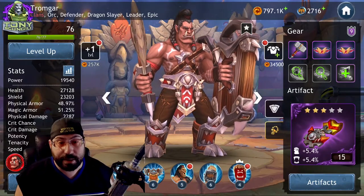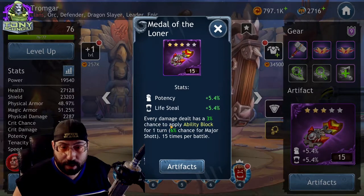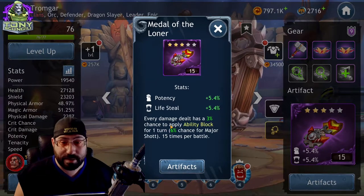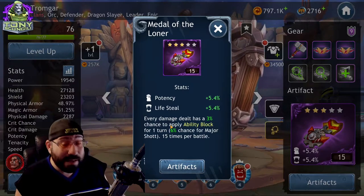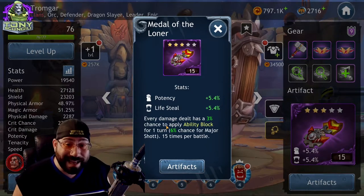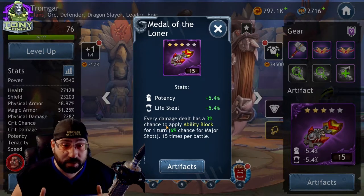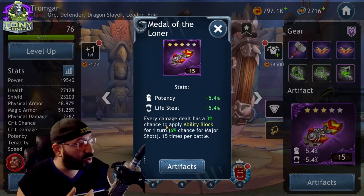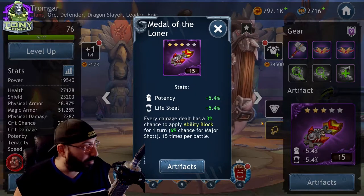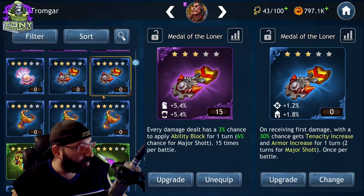The first thing people see when they see an artifact is this ability right here. This ability is the icing on the cake — the deep-fried Oreo of an artifact. It takes something good and makes it better. If you end up with an artifact that has good stats and an ability that works very well with the character you're putting it on, that's absolutely phenomenal — that's the end goal. For example, if I want to build Tromgar for potency or survivability, there are plenty of artifacts specific to him that you'll be able to find and utilize.